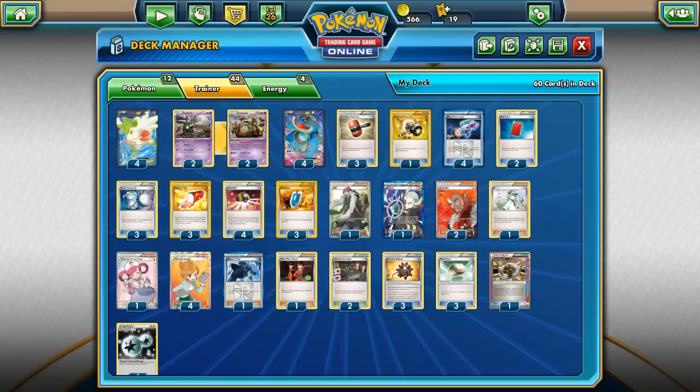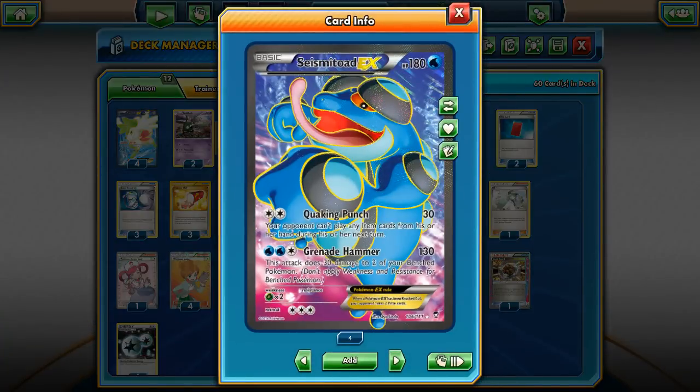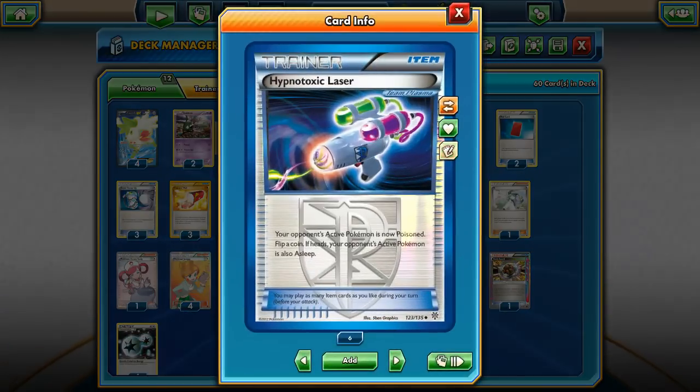You want additional Hypnotoxic Laser because without Muscle Band we'll only hit 30 damage per turn. I have 4 copies of Hypnotoxic Laser — pretty much, if your opponent's active Pokémon is poisoned and you flip heads, your opponent's active Pokémon is also asleep.